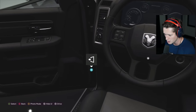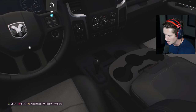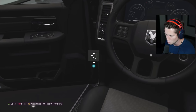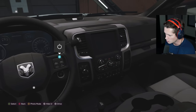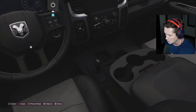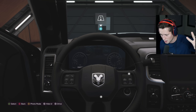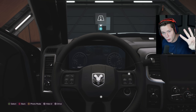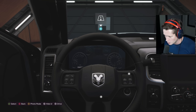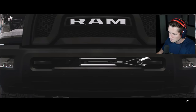Three cup holders to hold all your drinks. We got two more in the door. There's another one down by the shifter. So we've got two in the driver's side door, two in the passenger side door, three in the center console, and then one down there. We've got eight cup holders in just the front seat of the truck where two people can sit — four cup holders per person. If you're thirsty, I got you.